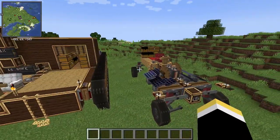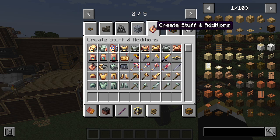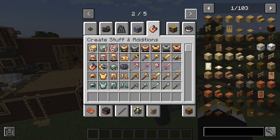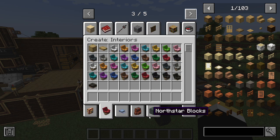This is all possible in vanilla Minecraft — just a clusterfuck of mods. We've got Create, Trackwork, Create Stuff and Additions, Clockwork, Eureka, and Create Classic Additions.